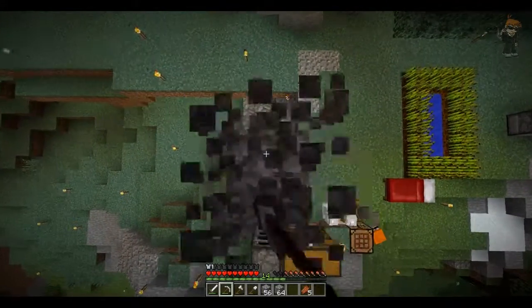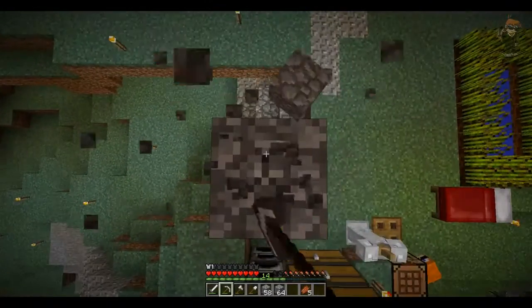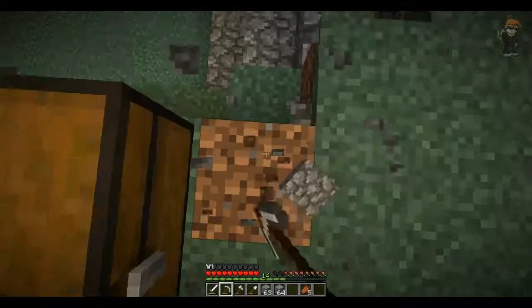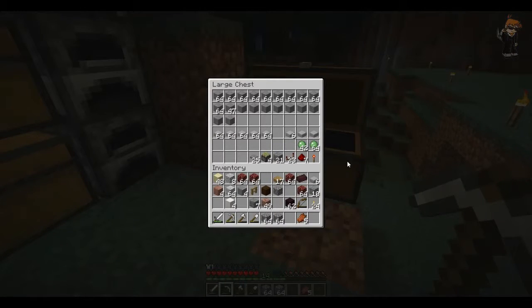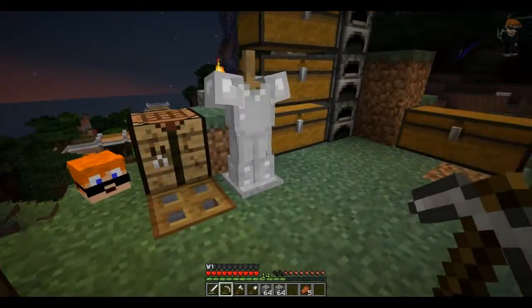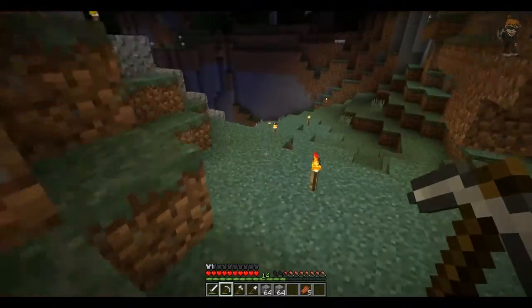I found a slime chunk and managed to get sticky pistons going — I need slime balls for that. This is where the stash is, pretty much just for that. We need redstone repeaters, stone bricks for decoration, sticky pistons — you name it. So we need a lot of iron, a lot of redstone, and a lot of slime balls. I'm going to risk it and skip sleep.